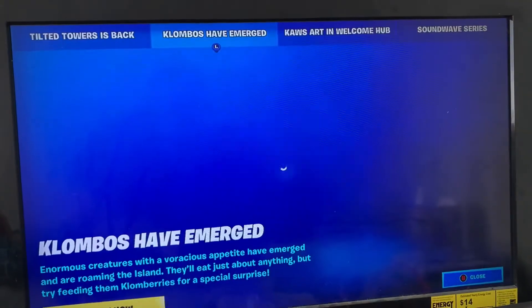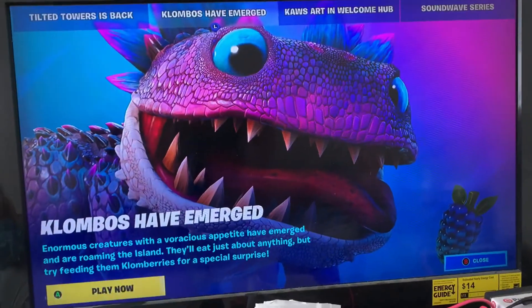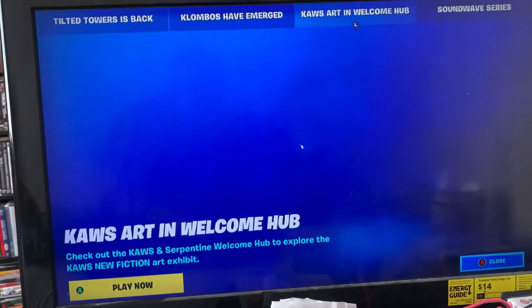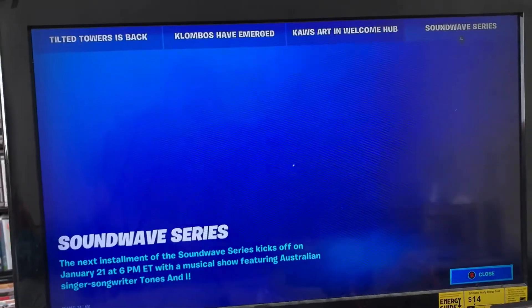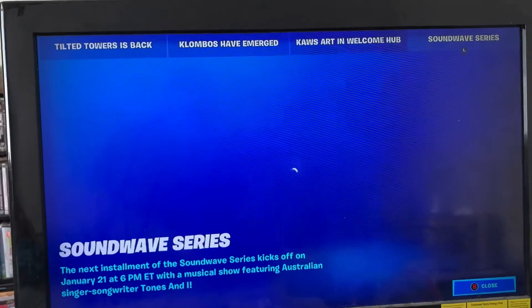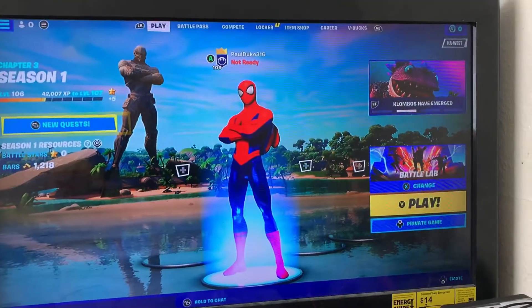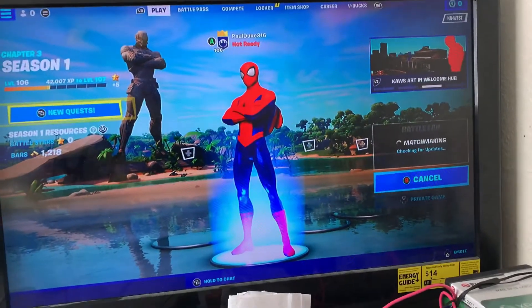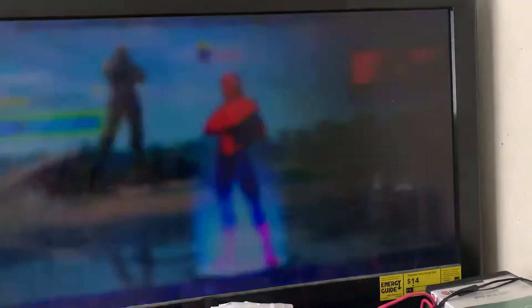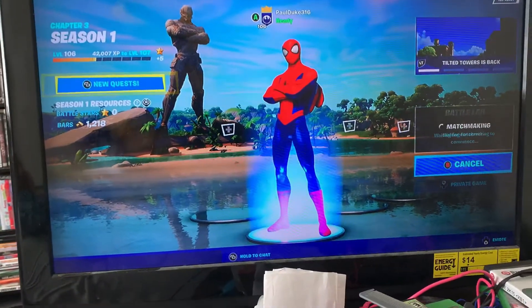Columbus the dinosaur has emerged, and there's cause art in the Welcome Hub and some Sound Wave Series event. I already got Battle Lab loaded up because I go into Battle Lab to practice — not creative, because I'm terrible at creative and my internet is so bad there.